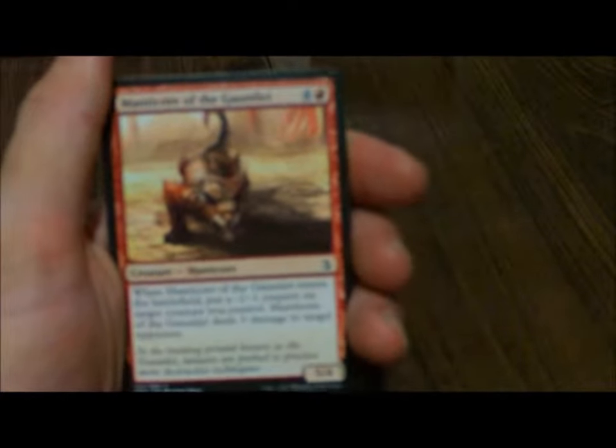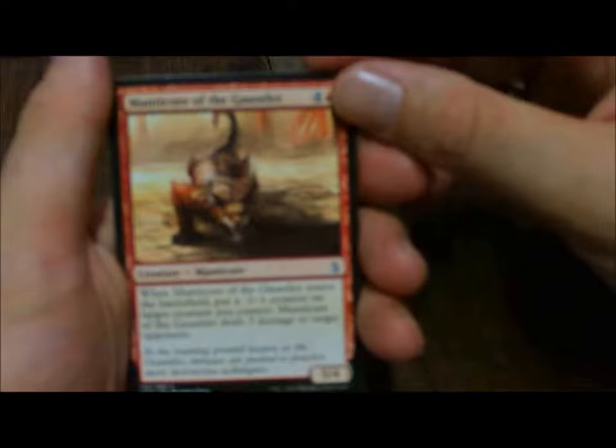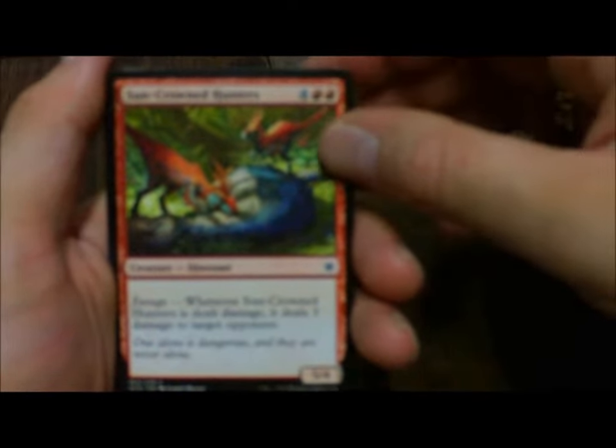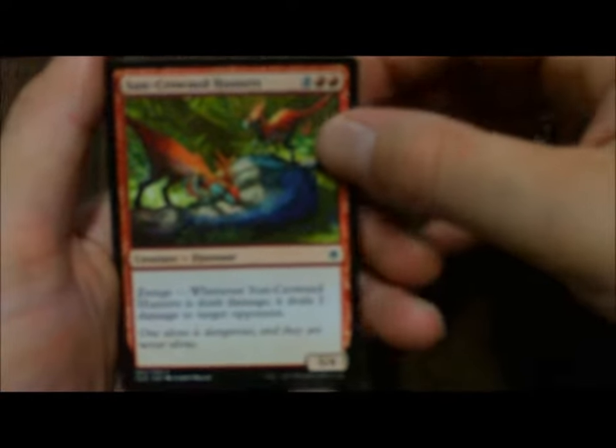Manticore of the Gauntlet — when it enters the battlefield, put a -1/-1 counter on target creature you control, and then Manticore gets to deal 3 damage to target opponent. Sun-Crowned Hunters, a 5/4 with Enrage — when it activates, it deals 3 damage to target opponent. We have two of those, and that is it for the red creatures.